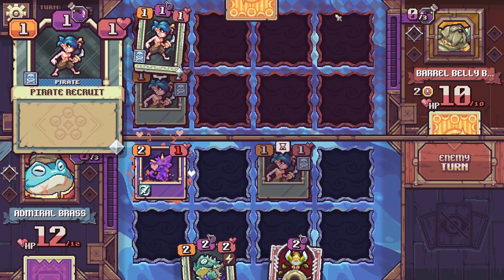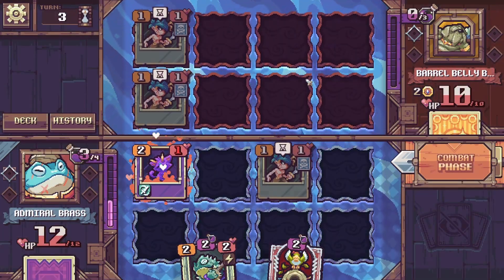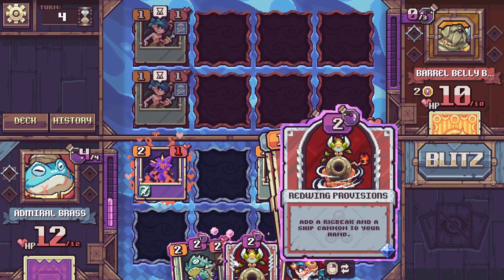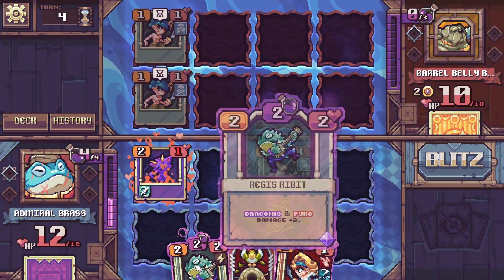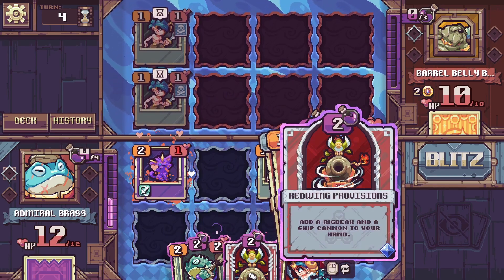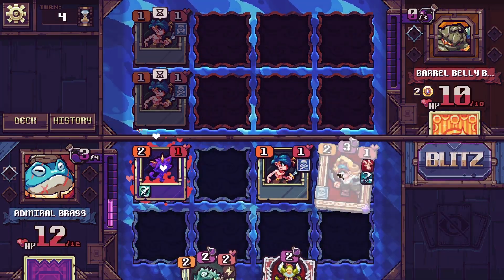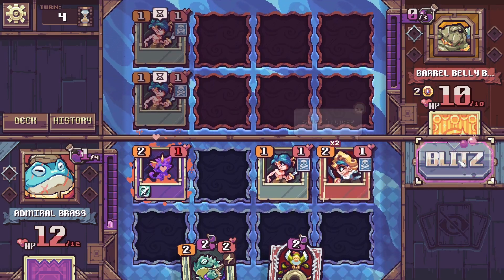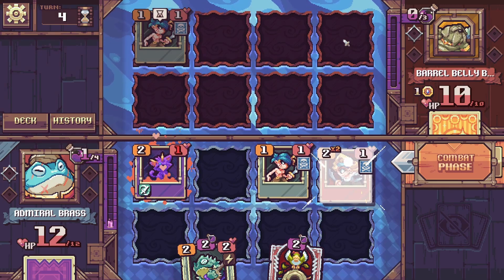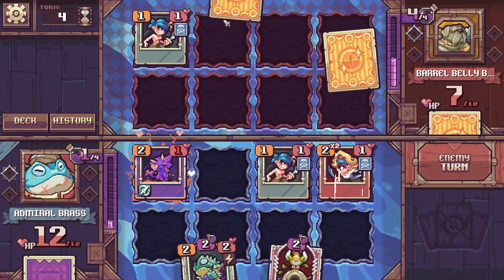This is great because our swift striker attacks first without return damage. On our turn we go for Rush Double Strike value — since it doesn't return damage we heal, then match the remaining units and deal a bunch of damage. We then set up a Rig Beak: summon a pirate, deal 2 damage to a random enemy minion. Next turn is going to be absolutely banging as we summon a bunch of pirates to trigger cannon damage repeatedly.